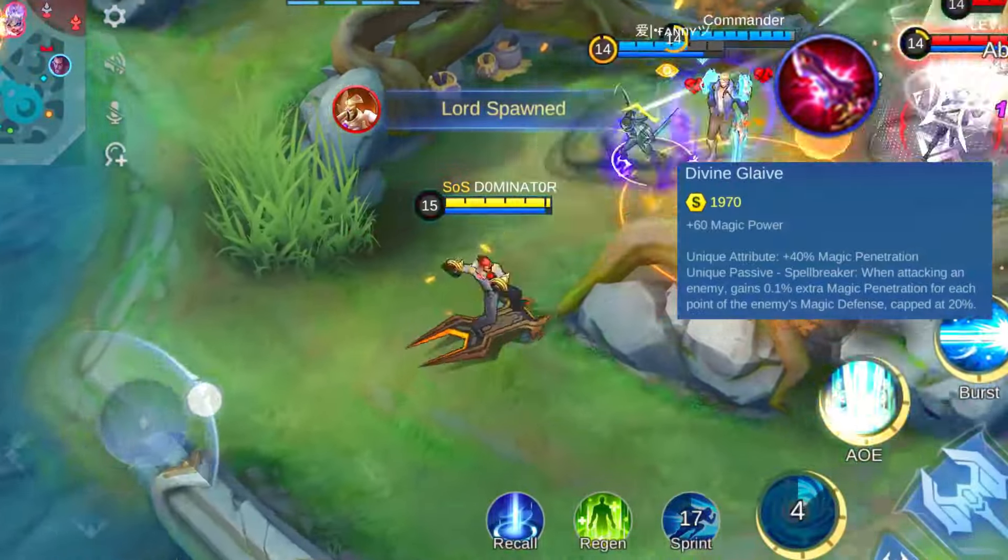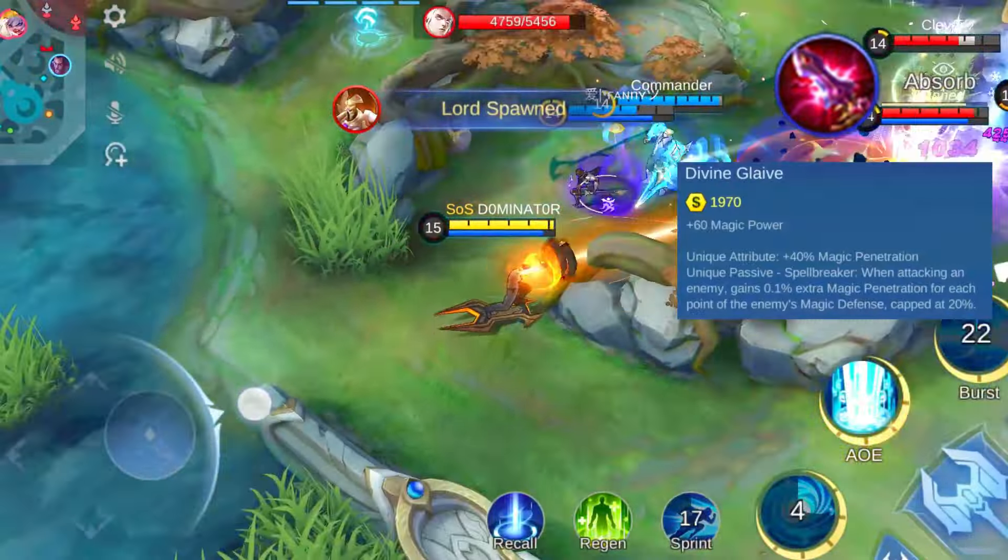Now let's explore the Divine Glaive — a key item for reducing the magic defense of your enemies. Divine Glaive features two unique passives. Firstly, it grants your hero 40% magic penetration, meaning you ignore 40% of your target's magic defense. Additionally, the second effect provides an extra 0.1% magic penetration for each point of magic defense your target has, maxing out at 20%. This makes Divine Glaive an excellent choice for offensive heroes facing teams with substantial magic defense.